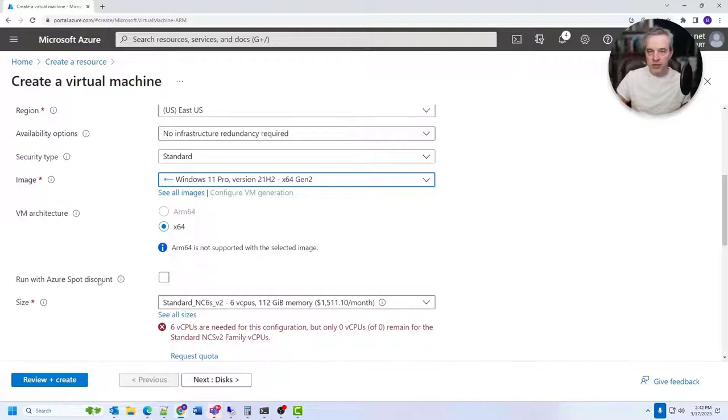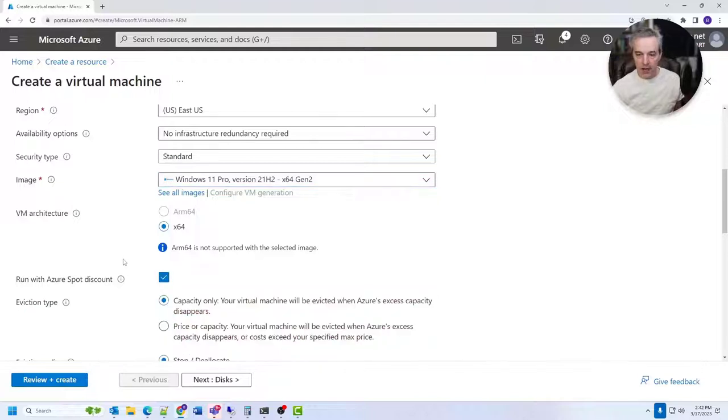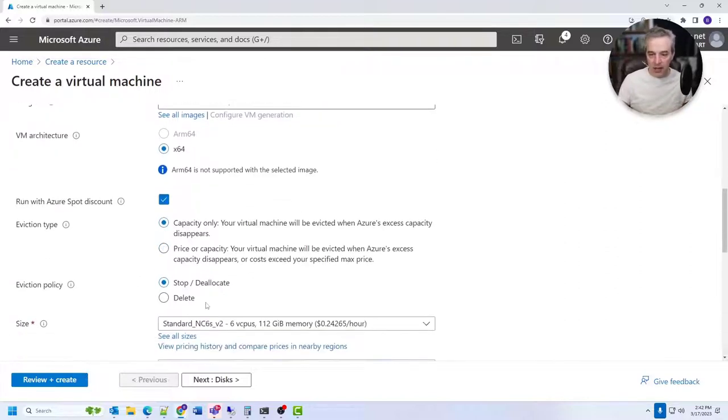Spot instances are extra virtual machines in an Azure data center that are underutilized — to encourage use, they offer big discounts. You can use them for gaming as long as they're available. Set the eviction policy to 'Stop/Deallocate,' which means if someone needs that reserved capacity, you might get kicked out. These are going for about 25 cents an hour right now, and that price fluctuates depending on demand.